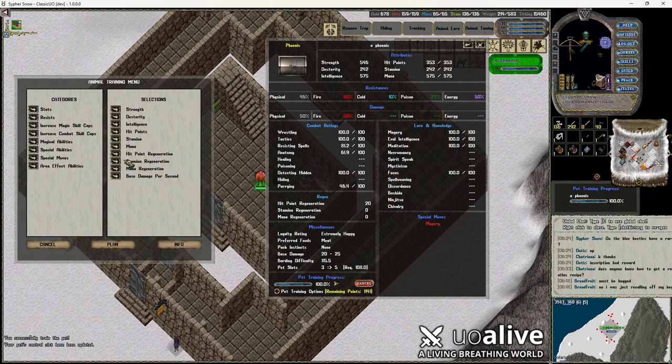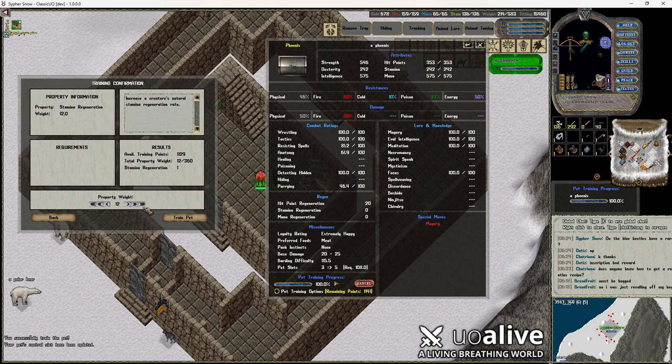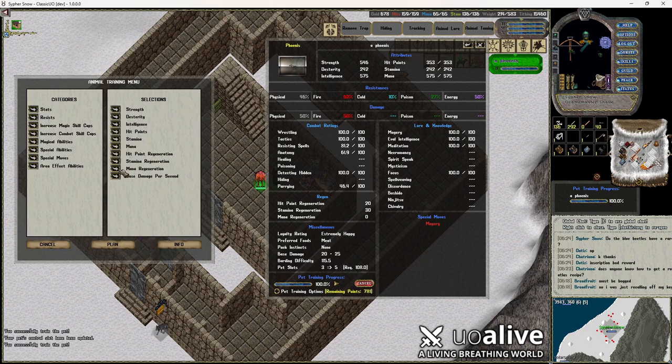Train it all the way up — we want stamina regeneration, everything we can get on that. We also want mana regeneration.